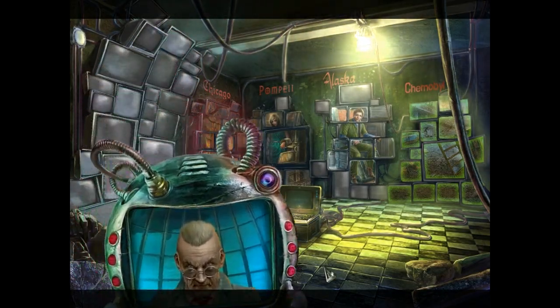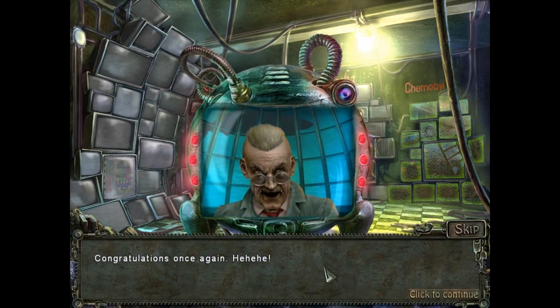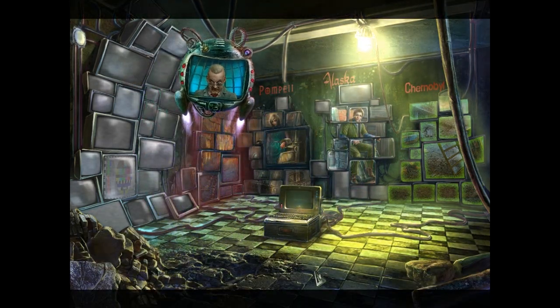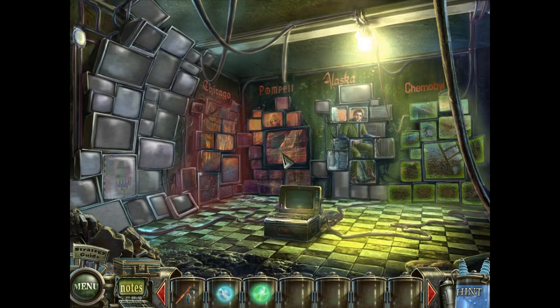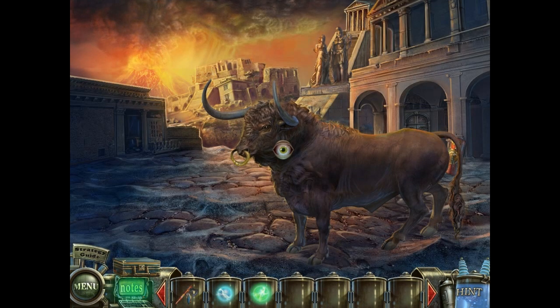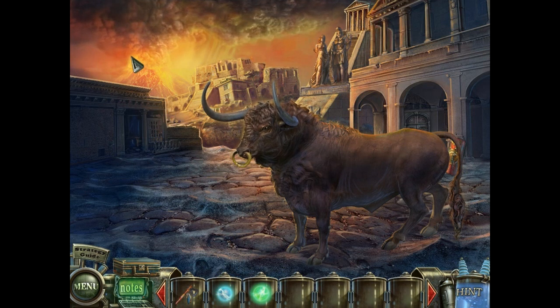And here he is now. Dr. Blackmore has somehow created some sort of time machine because we're going back to Pompeii — you know, like over 1900 years ago. So here we are in the city of Pompeii, an ancient Roman city, about to be destroyed by Mount Vesuvius.